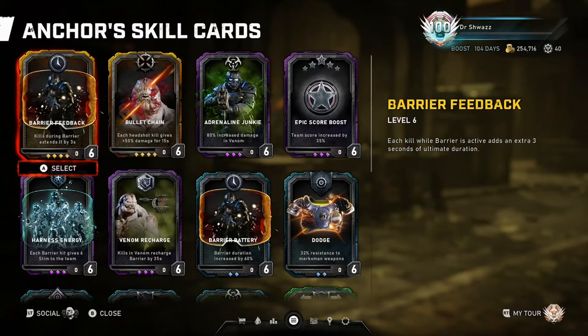In the higher difficulties, I think it's useful to pair this card with Barrier Battery and Lethal Barrier, so you can get the most advantage out of your barrier ultimate.